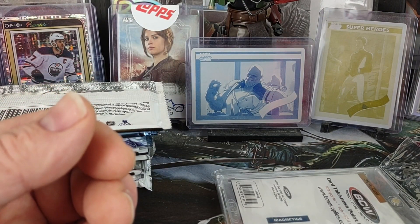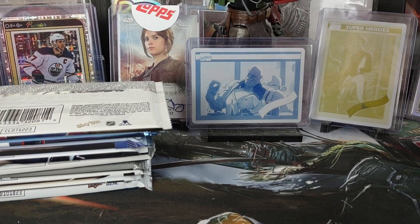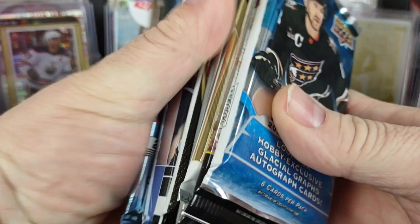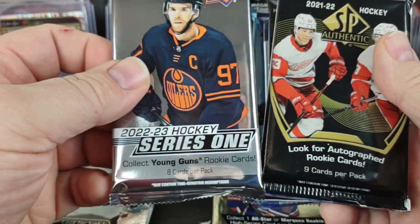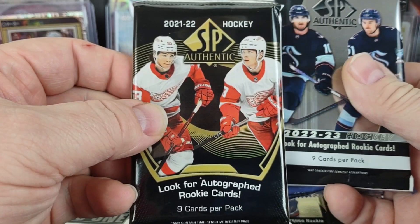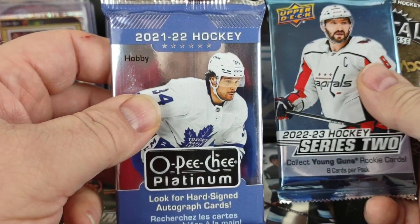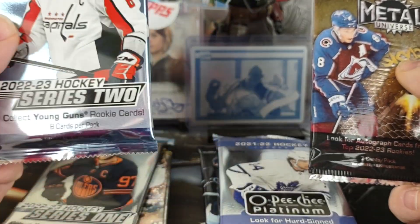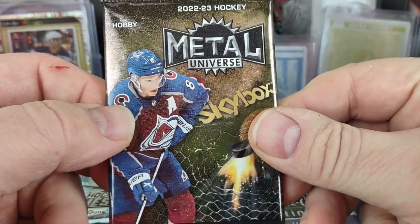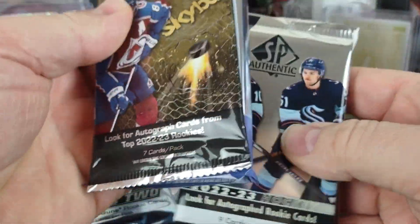Let's see what we got. The supply is going to be 35.1 — I know the majority have been 55 points lately, so it's nice to get a 35-point box. Packs include 22-23 Ice, 22-23 Credentials, 22-23 OPG, 22-23 Series 1, 21-22 SPA, 22-23 SPA, last year's OPG Platinum, 20-21-22, and then a 22-23 Series 2 and 22-23 Skybox Metal Universe. We'll do SPs last.